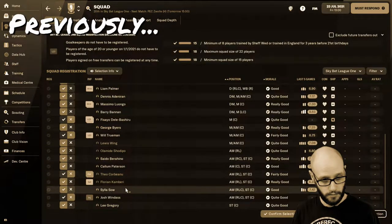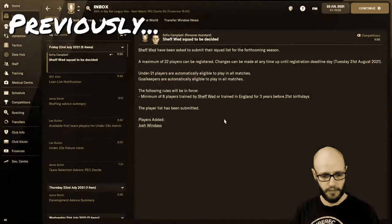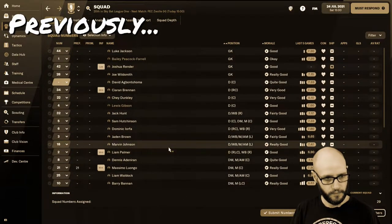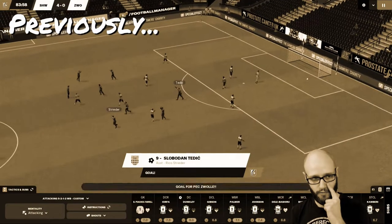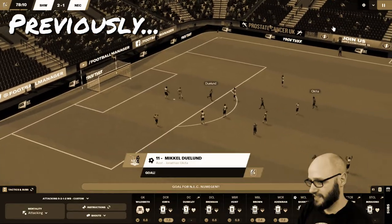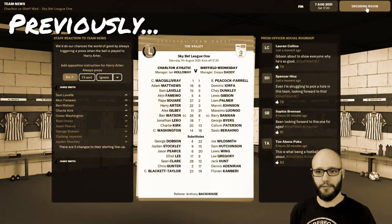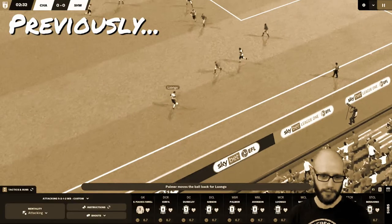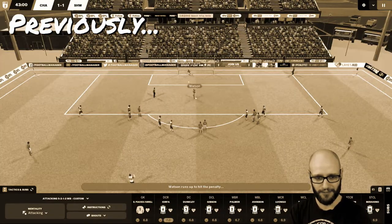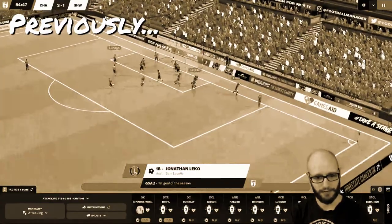Previously on Let's Play Football Manager 22, Sheffield Wednesday — we registered our players for the league, then sorted out our squad numbers, as I wasn't happy with how Sheffield Wednesday in real life has their squad numbers, so I made it a bit more football normal. We continued with our pre-season last two games, winning 4-1 and then 2-1 against NAC. We chose our captain Barry Bannon, keeping Sam Hutchison as captain for the season. Then in our first league game against Charlton, what a goal — but unfortunately Charlton came back, we got a penalty save, but in the second half we lost it 2-1.